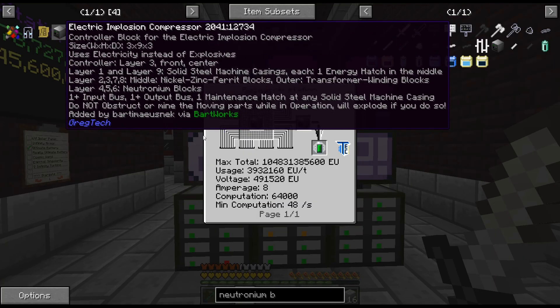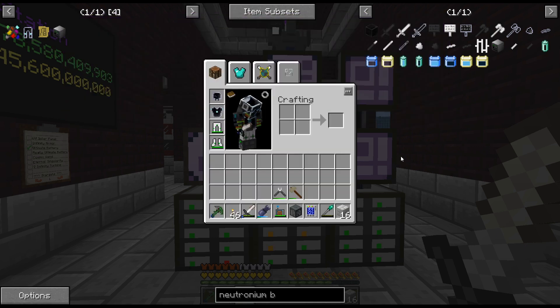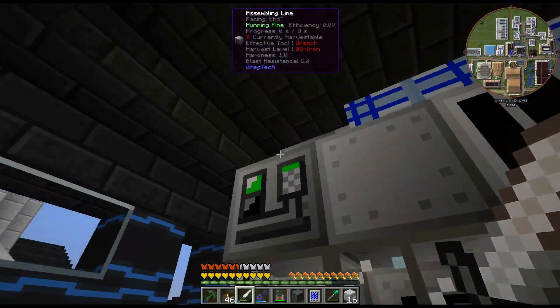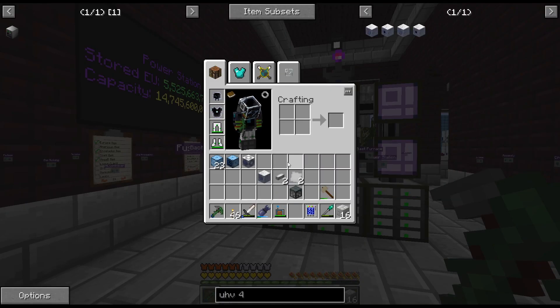I need to test the energy hatch as well. If I can't put two energy hatches on it — one input bus, one output bus at any solid steel machine — that worries me a little bit about the energy hatch. Let me do some crafting and a bit of testing, and we'll come back and build this thing up in 6,000 seconds.